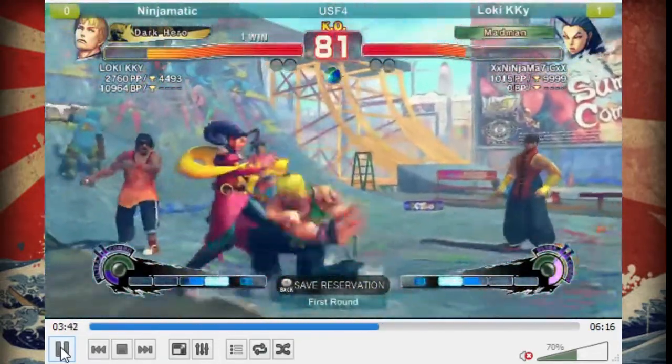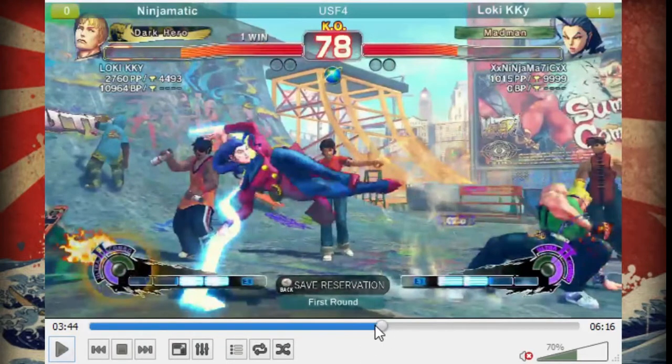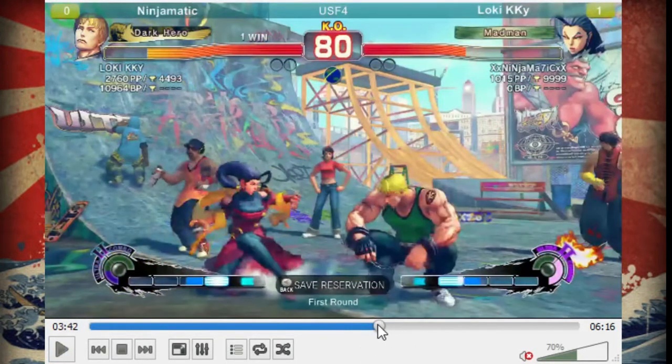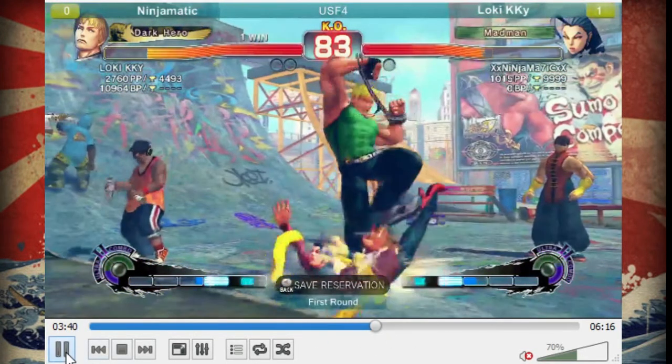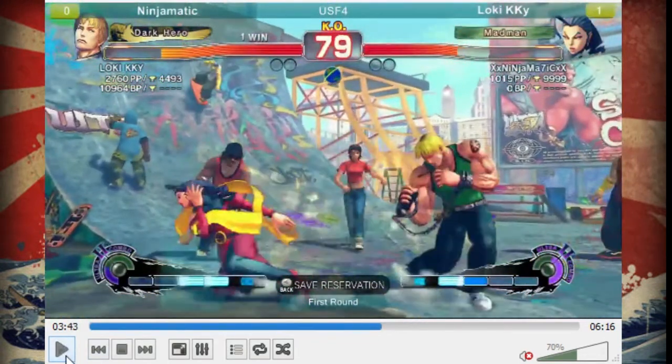He goes for a safe jump. Overhead - that was risky because he was so close. He got hit out of it again. He hadn't really made her afraid to press buttons, so she was going to mash something. That overhead is so slow that any button she pressed would have hit him out of it or traded. Overhead is not really a good option there - needs to try something else.